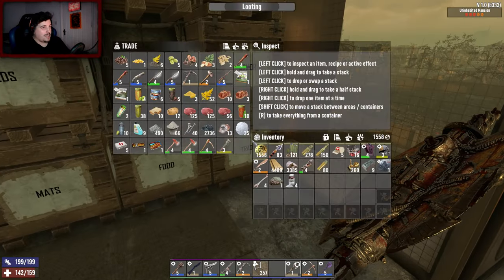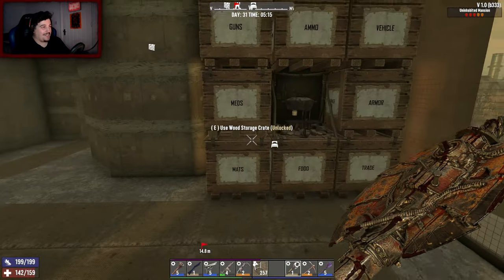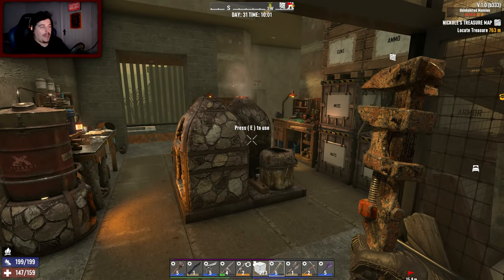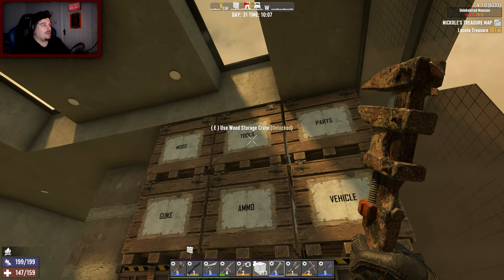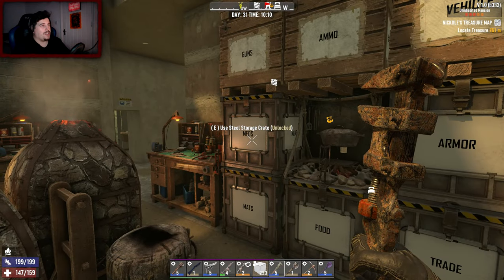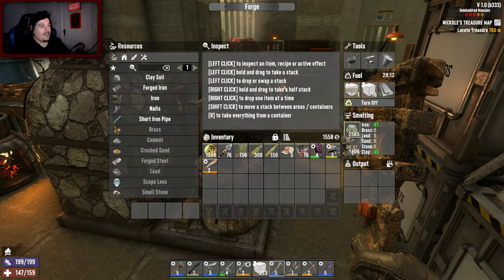I need to sort this inventory out because this is going to wind me up. I hate having to go through every single box. Okay it's all done now - geez that took a while. I didn't have a nail gun, I thought I did from the desert base, but I managed to craft a max level, best of the best, tier six nail gun. Look at the storage space - that is ridiculous! I love that. I need more steel and more iron which I'm doing as we speak.